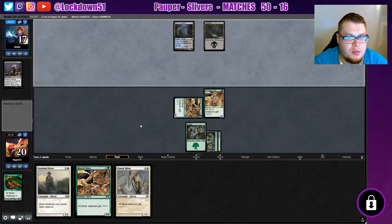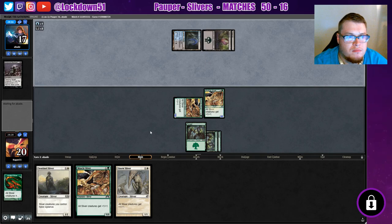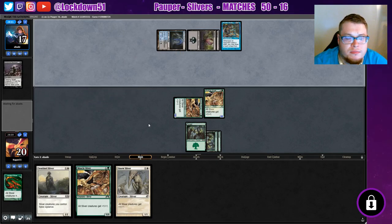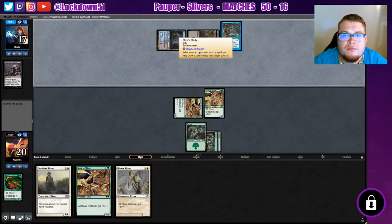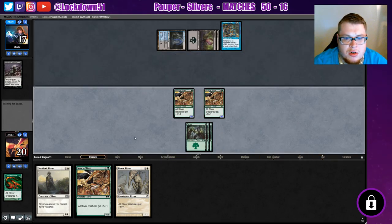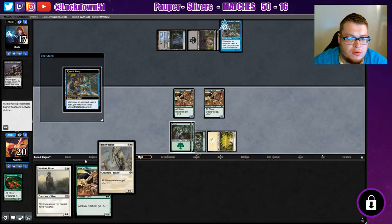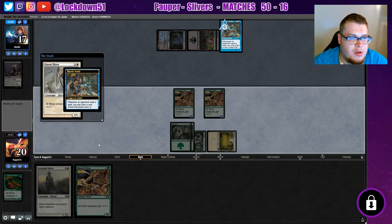Establishing a pretty nice board even just with three Forests. Rustic Study. Okay, so we get a lot of card draw going here. Give me a Plains — yes! Oh, it's over. Sure, you can draw a card, I don't care.